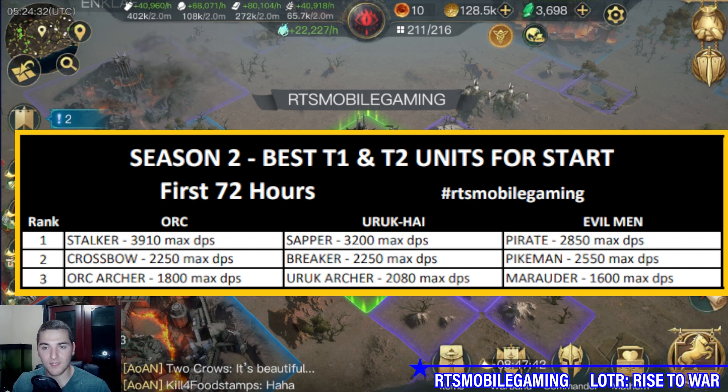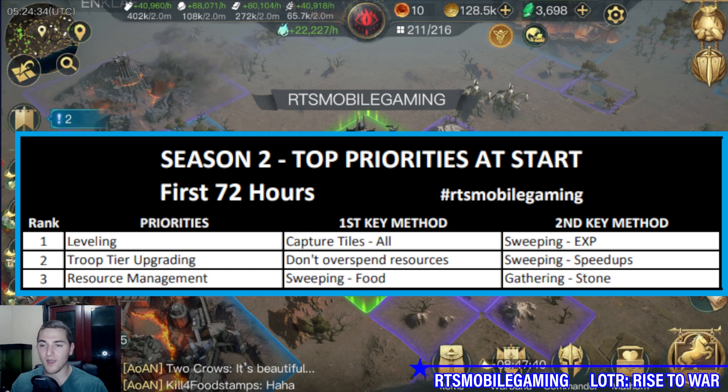Let's get into the priorities. First, leveling is key. After leveling, you want to upgrade your troops — that is secondary. The third area is going to be resource management. Without resource management you're not going to be able to upgrade your troops or heal your troops for leveling, so it's really an anchor stone for the other two. So how do you level fastest?